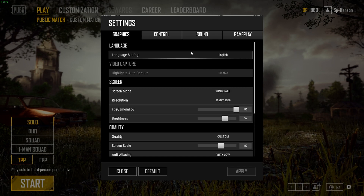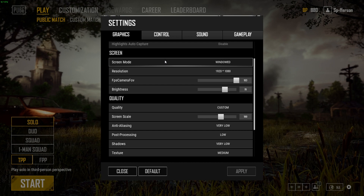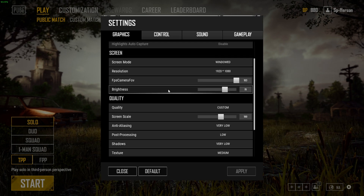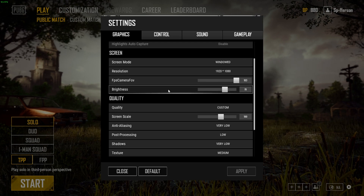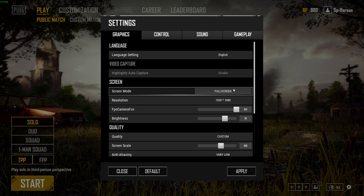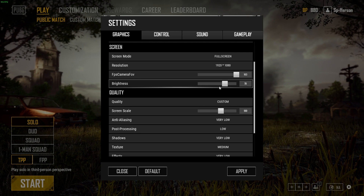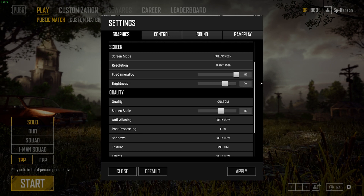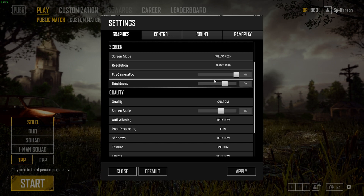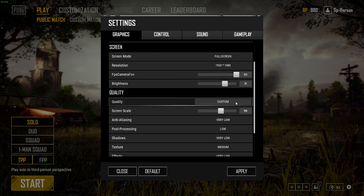Now let's talk about in-game settings. This is what I'm currently running to give me the best-looking game and still the best performance. If you want the best-looking game for a competitive advantage this may not be for you, but if you want your game to look as pretty as possible and still run well, copy these settings. First, you need to be running the game in fullscreen — it does give you a noticeable FPS boost. Field of view and brightness are personal preference, though on the new desert map having brightness too high makes it hard to see people on hilltops.